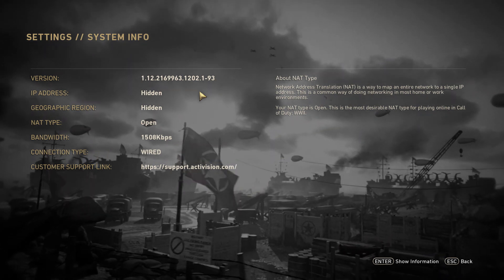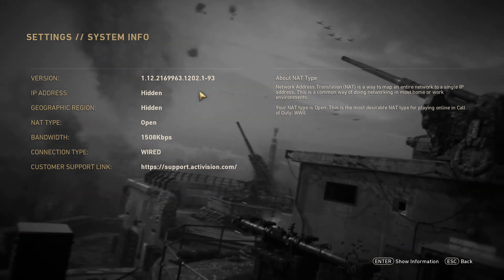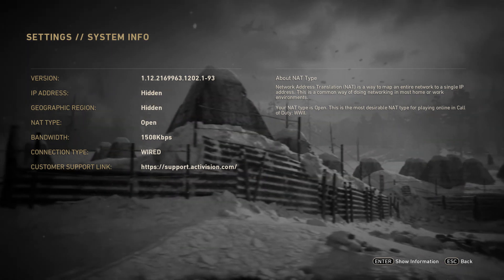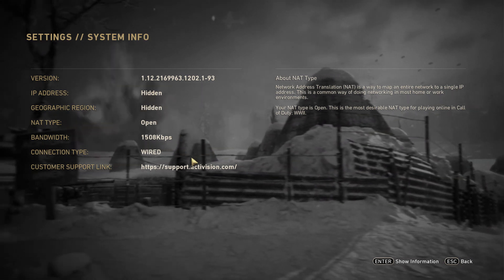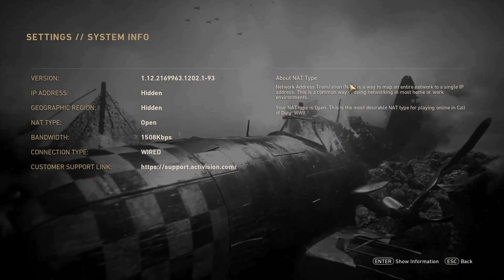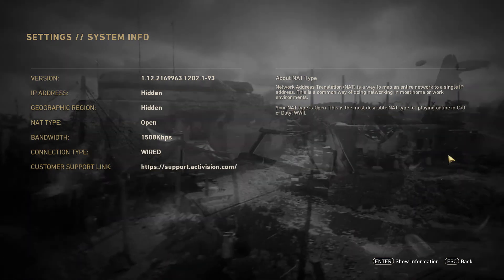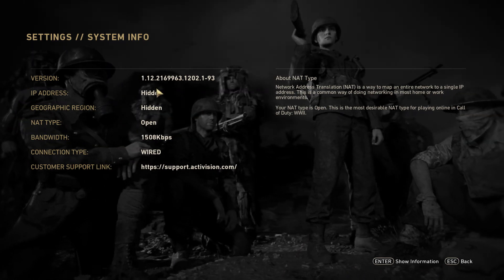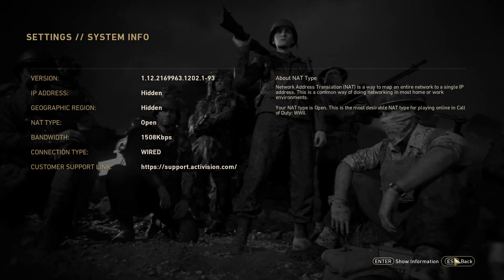Almost all those port forwarding videos for this game show you where it's at. It's right here - you just hit Enter and it'll show you. You just want to make sure your NAT is open - that's the first step. That is open for me. It doesn't take much - just open all those ports and you'll be good.